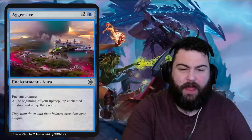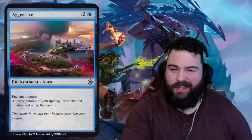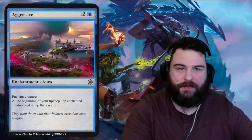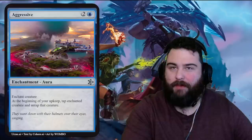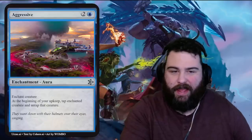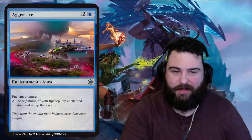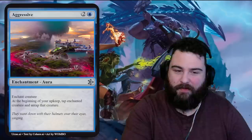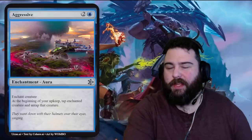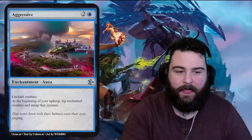Aggressive in Blue — one blue two generic for an enchantment aura. At the beginning of your upkeep, tap the enchanted creature and untap that creature. In a very specific deck where your creature has an untap trigger, you could keep cycling tap and untap effects. Generally terrible in limited, but this strikes me as something you could build an infinite combo around by pairing it with a creature that taps and untaps for effects. Flavor: 'They went down with their helmets over their eyes.'